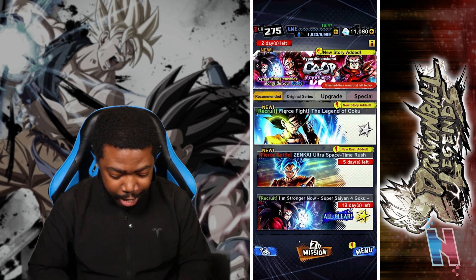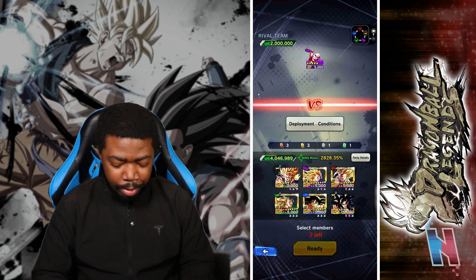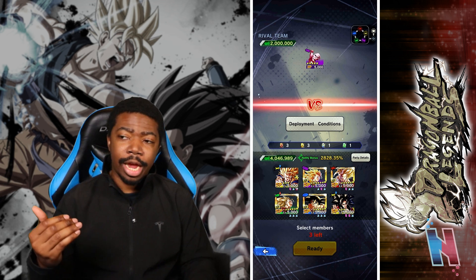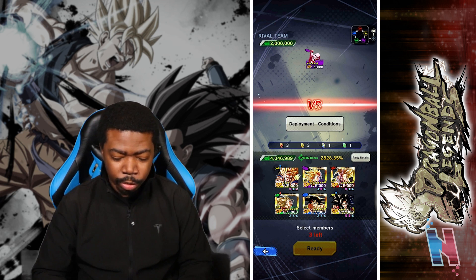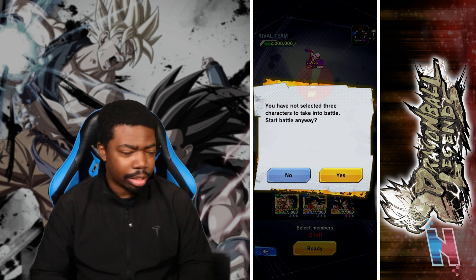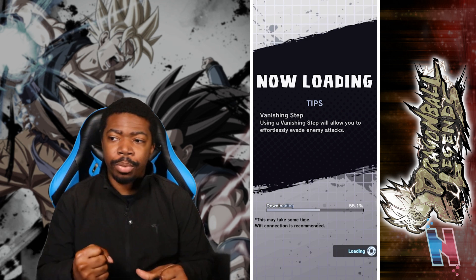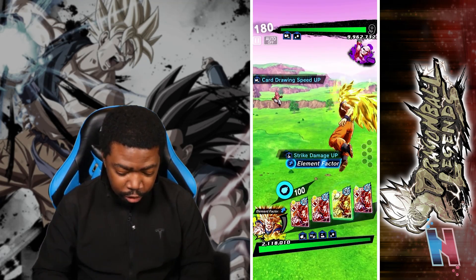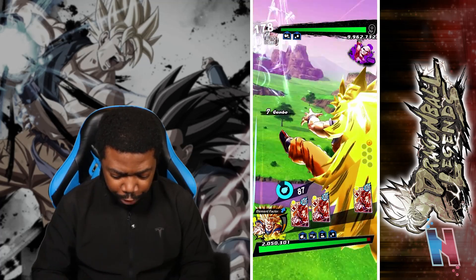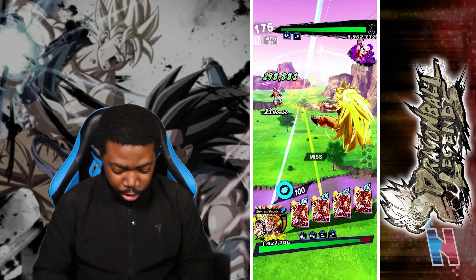Let's get back into the events. We're gonna knock out Kid Buu — should be easy. I realized this Goku is gonna be great because he buffs the Majin Buu saga and also buffs yellow units, so these two get buffed from this Goku as well as himself. The way his abilities are stated, he's definitely a unit you want to use at the beginning of battle. He also deals extra damage against Regen, so we should be able to just destroy Kid Buu.